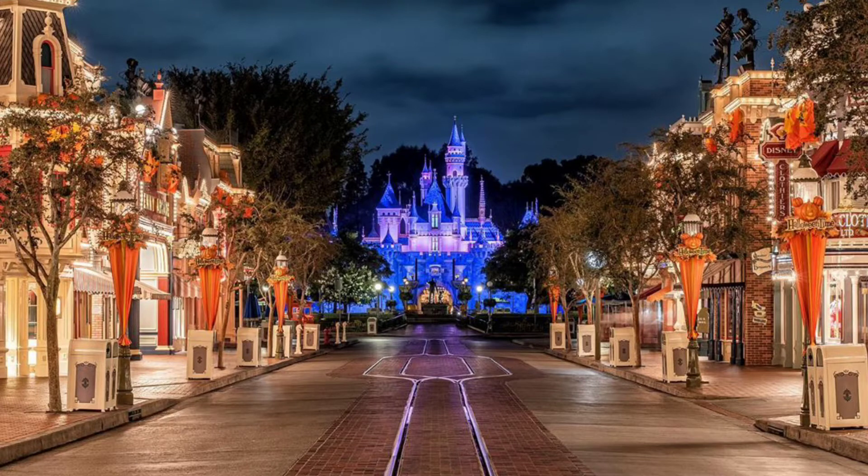What is up Mouse fam? Welcome back to another video. Today we're going to be starting a brand new series ranking every single land at Disneyland Resort in Anaheim, California. We're going to go through every single land at Disneyland and California Adventure and rank their attractions, their cuisine, and their entertainment. We're going to end this series with a magnum opus of all 16, soon to be 17, lands at the Disneyland Resort. Today we're starting off the series with the land that started it all — Main Street USA.